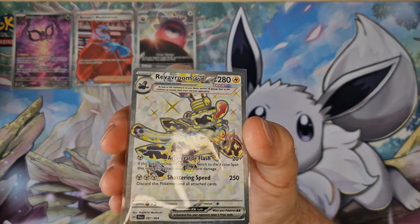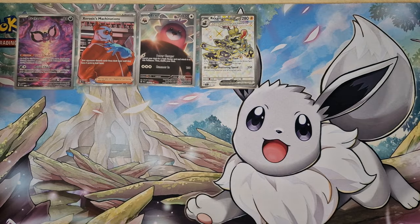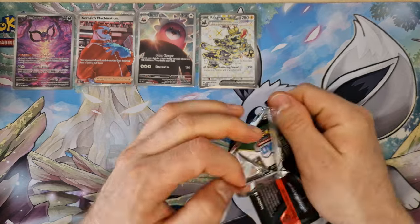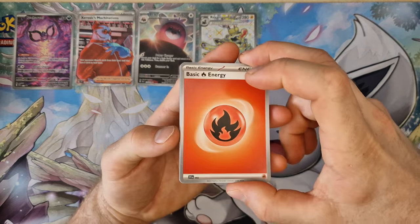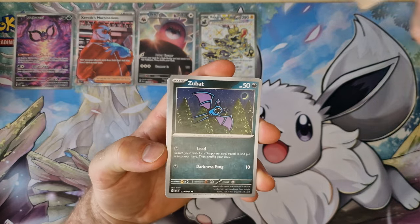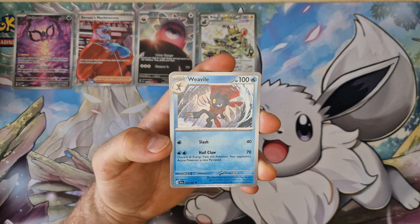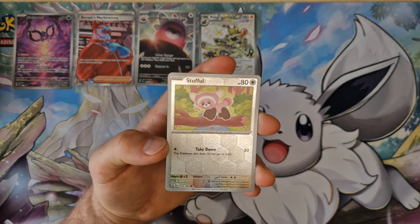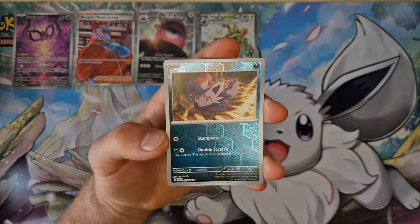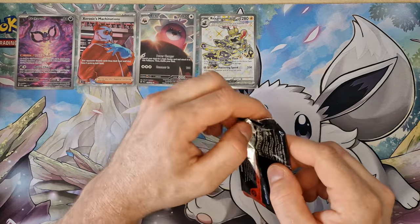This looks very interesting. Okay, we have now full art, shiny, and special illustrations. Regi, Stafull, Zubet again, Daskull, Cufant. Regi, Stafull, Zubet again, Daskull, Cufant, Sylvium, Silveon. Stafull. Zubet again. Haesquant. Also Haskar.